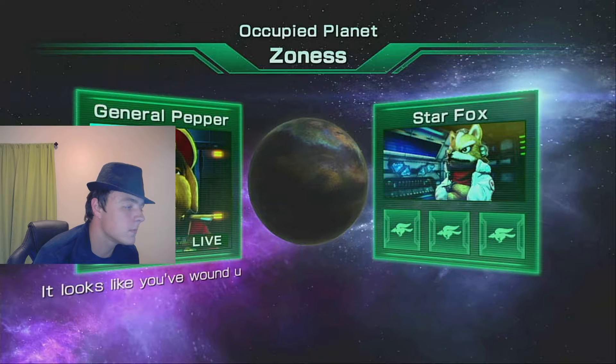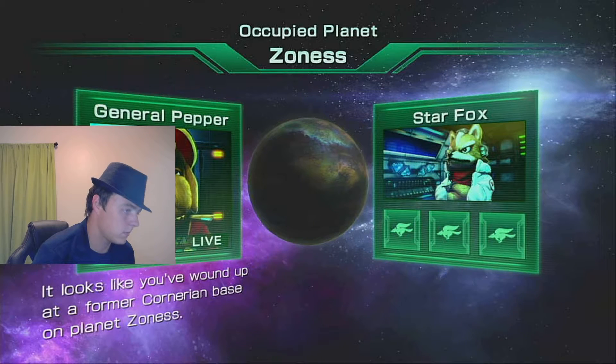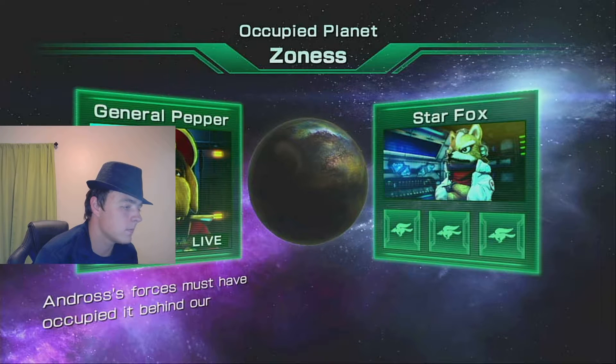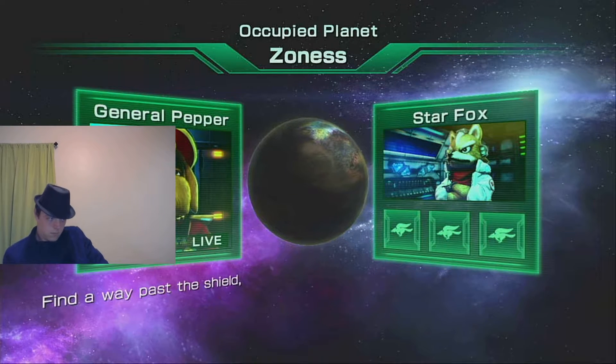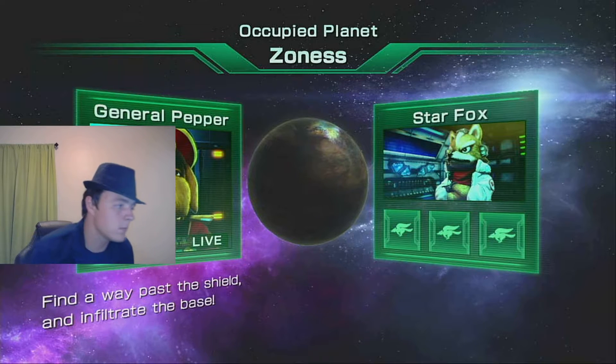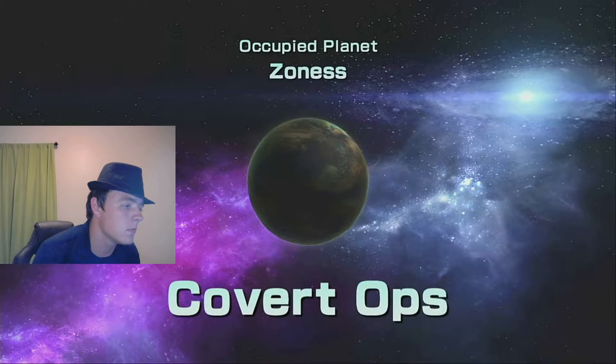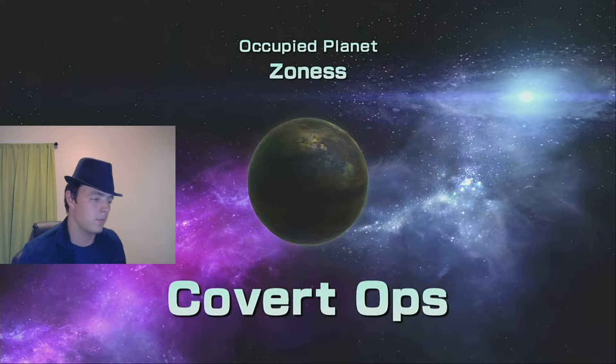It looks like you've walked up at a former Grunarian base on planet Zonus. Pandross's forces must have occupied it behind our backs. Find a way past the shield and infiltrate the base. No problem, sir. Let's do this. Convert ops, alright.